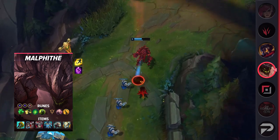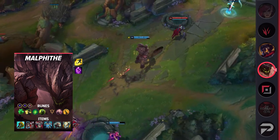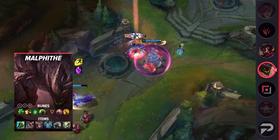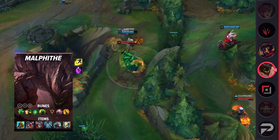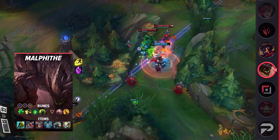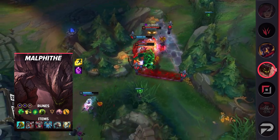For your first item, you'll build Divine Sunderer, which provides ample health and sustain, as well as a significant boost to your damage output. The ability haste makes a huge difference as well — it allows Malphite to deal more ability damage, and more importantly, get his ultimate back faster. The bonus penetration it provides also makes it so that he continues to deal some insane damage, even well into the late game. He's one of the hardest hitting tanks, as well as one of the hardest to deal with.